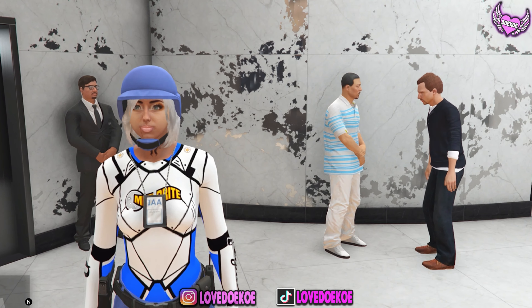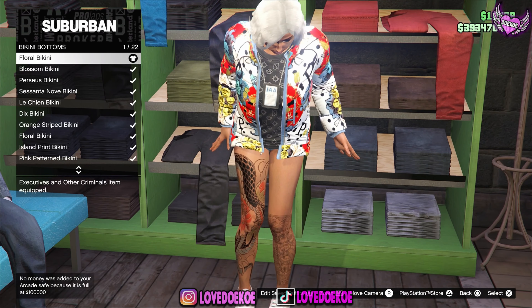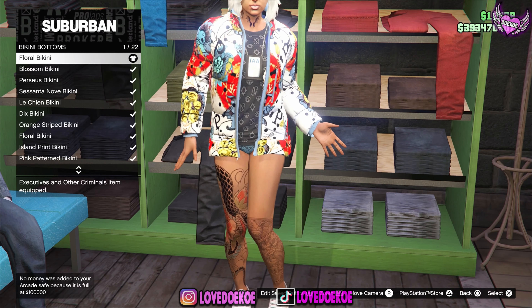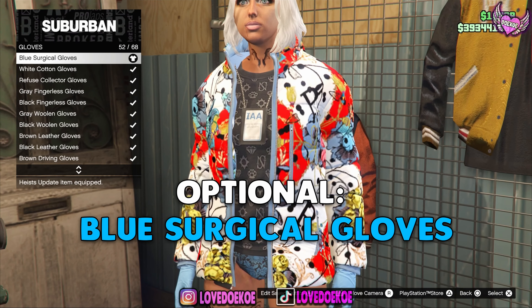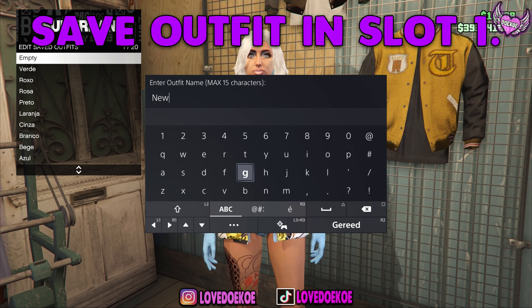The first thing you gotta do is make your way over to the casino shop and go to the clothing store. Then go to sport jacket and choose the Organic Pierceus Puffer number two. If your character has anything on her head, just remove it. Then go to designer t-shirt and choose the black print t-shirt number 58. Go to bikini bottoms and choose number one, the floral bikini bottom. Go to motorcycle boots and choose number 13, the red road boots.